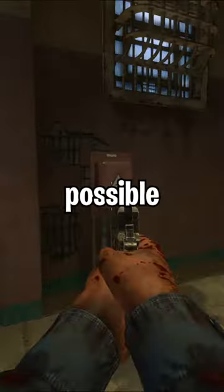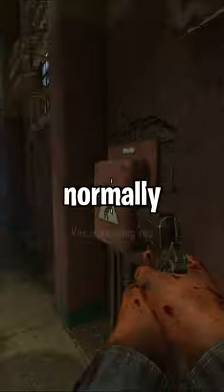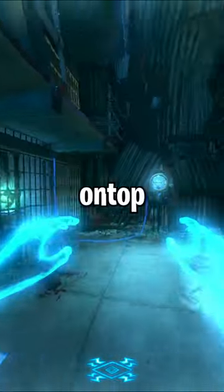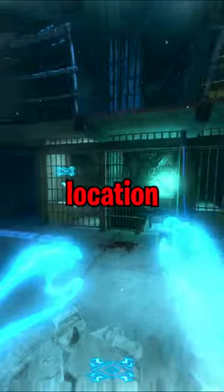Now in Mob of the Dead, it is actually possible to manipulate where you spawn when using the certain afterlife box. Normally, you will always spawn in this position no matter the angle you hit the box from. However, if you hit the box while jumping backwards, you'll end up spawning directly on top of the double points drop and be able to open it a bit faster than if you were to spawn at the other location.